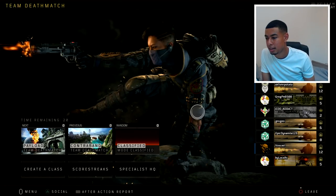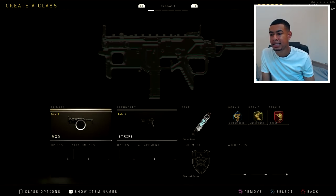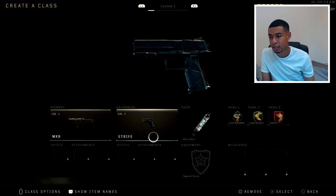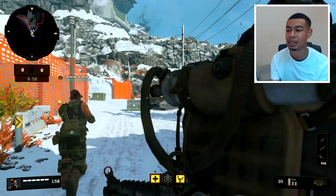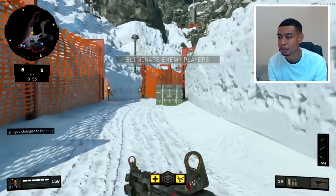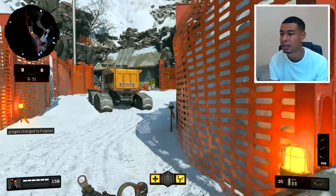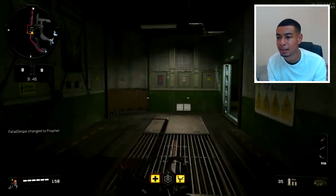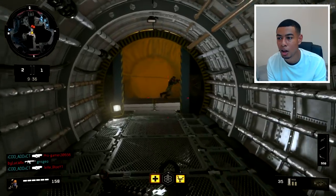Alright, I'm level five now so I've got Create-a-Class. I'm gonna use the MX9 - that's what a lot of people have been saying is good. I've got no attachments. This is gonna be my final game. I'm using this because it's the weapon a lot of people were saying is the best SMG. I'm gonna let you guys know whether this is the thing to rock at the start once you get to like level five Create-a-Class. I already showed you guys my controller settings, so you know what to use there. Also learn where to go and get attachments.